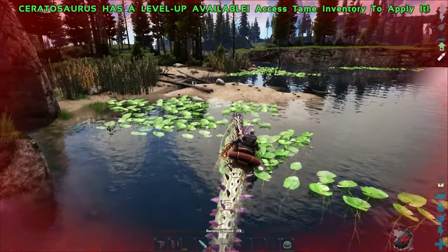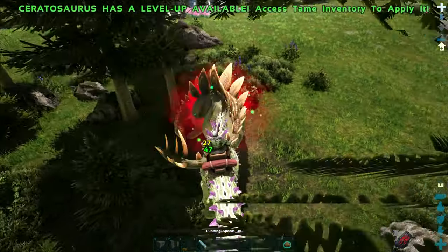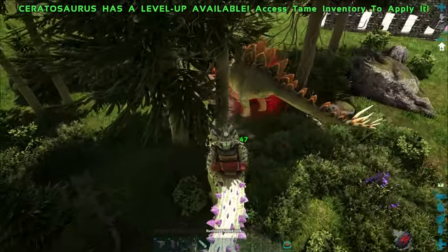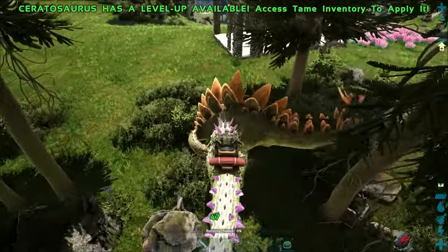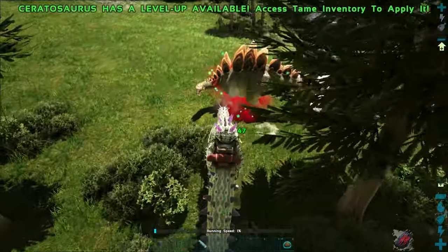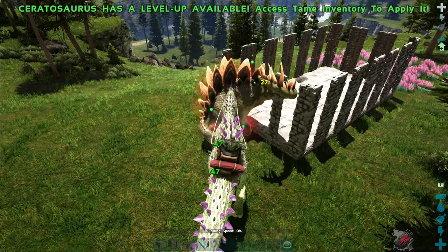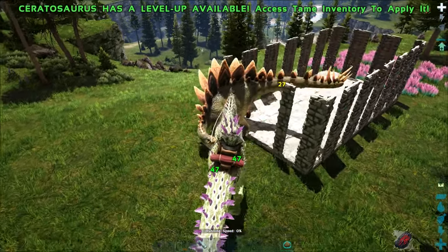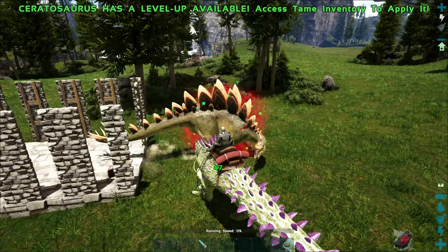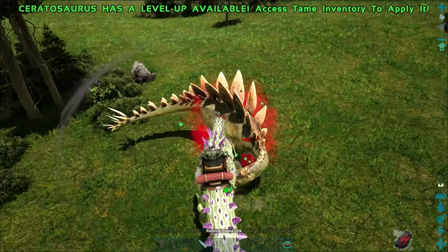The longer you use spine attacks on a creature the longer the debuff lasts. With multiple Seratosaurus attacking at once you can keep the debuff up for a long time. If you keep using your secondary attack this is how you maintain the debuff — you can see the debuff is still going and we got some healing. It does mean you'll need multiple Seratosaurus to keep the debuff going consistently, functioning similarly to an allopack where multiple dinos buff and heal each other substantially.